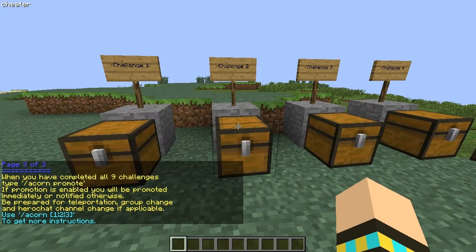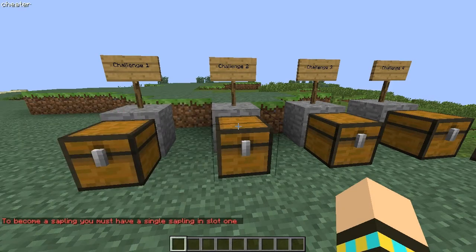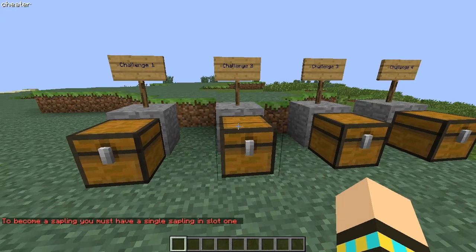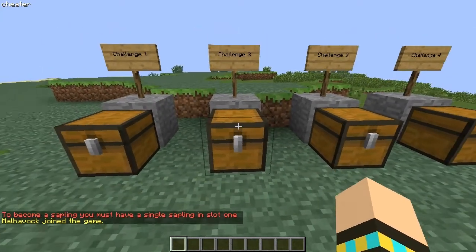So slash acorn three: once you've completed all nine challenges, type slash acorn promote. If promote is enabled, you'll be promoted immediately or notified otherwise. I don't think it will work for me — slash acorn promote. To become a sapling, you must have a single sapling in slot one. Oh okay, so I've got to complete all the challenges first.